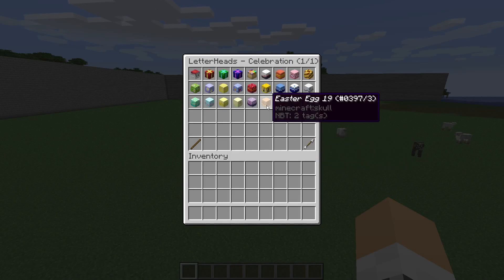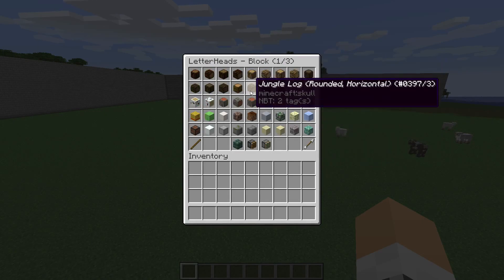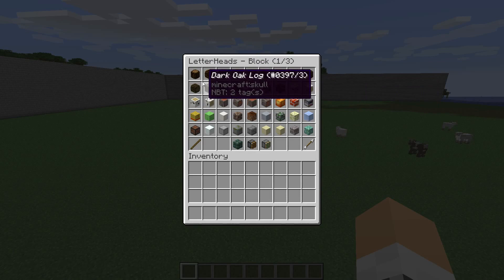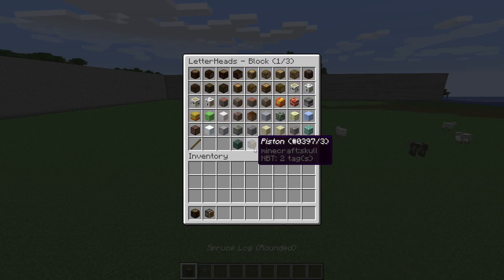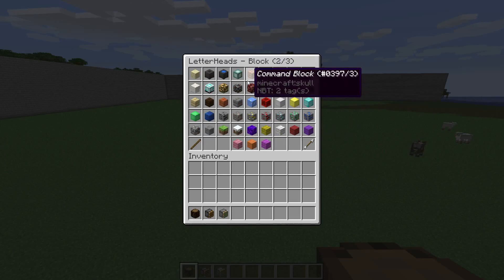Now we start getting to unique heads. As you can see here we've got a president's head, Santa's head, and then going a bit further along we've got miniature blocks of actual in-game blocks. We'll click a few of these — let's get the pistons — and on the next page there's more, including TNT and a small command block, which is quite cool.